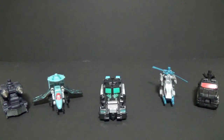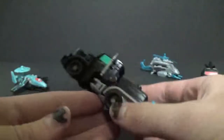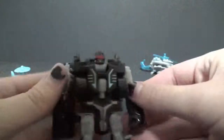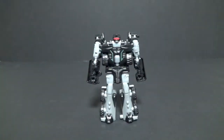Let's transform Crankcase into robot mode. There's not much else to say about the paint job I didn't already cover on Huffer. Again, Crankcase slash Huffer's transformation is exactly the same - it rotates up, split the legs, fold down, these really tight arms. Rotate the forearms, flip up the head. Here's Crankcase in robot mode.